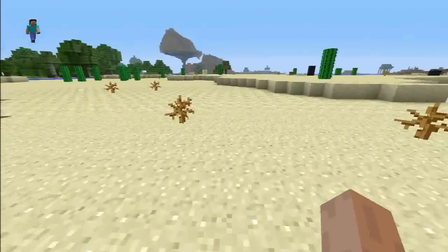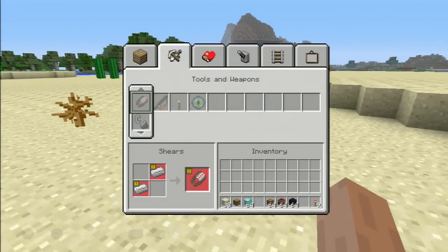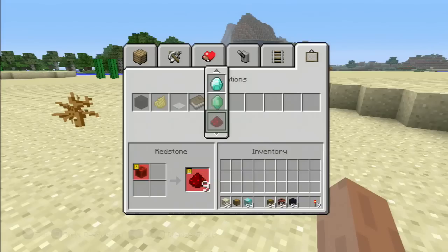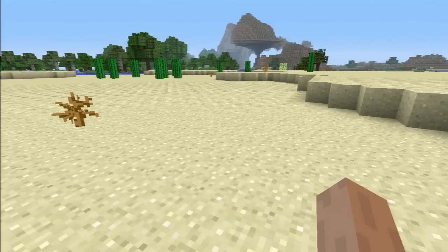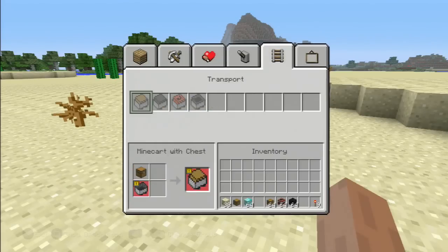So there is a new duplication glitch. This of course is going to work for anything in your quick crafting menu. That's going to be all of your favorites like gold and iron, diamonds, emeralds, everything. I guess even now redstone because there are redstone blocks.